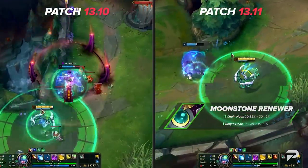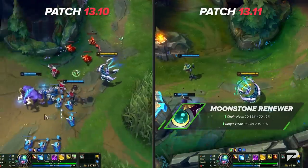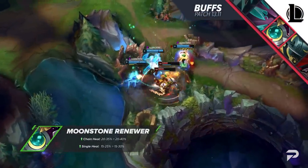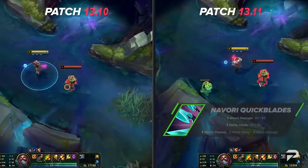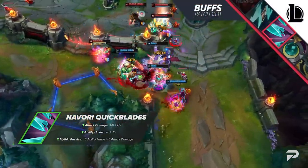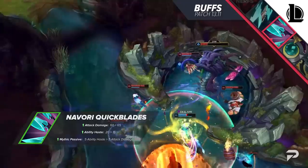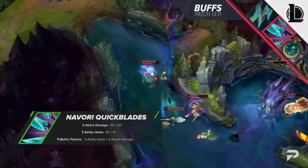Moonstone Renewer's small revamp was a really neat idea, but with Echoes of Helia just being as broken as its predecessor, Athene's Unholy Grail, it hasn't really had much room to shine. Getting a bit of a buff to its late game healing should help curb the difference in power. Navuri Quick Blaze is an OP item on the right champions, but the way its stats are laid out, it's not a great rush — reducing cooldowns doesn't feel great when you aren't hitting hard. By swapping some haste for more AD, you'll have a much better time trading, and it should feel pretty good as a first item on champions like Xayah and Sivir.